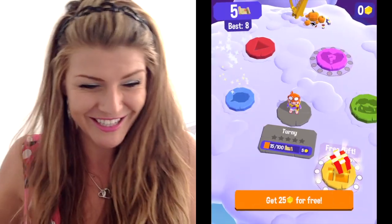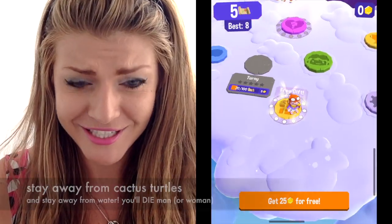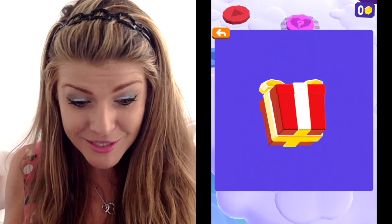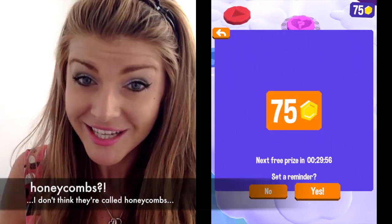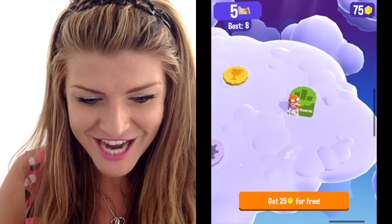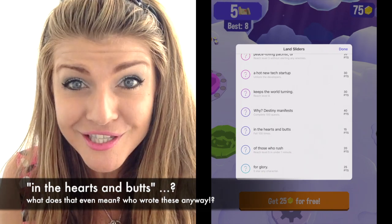I can't swim apparently. So stay away from cactus turtles and stay away from little things of water. Oh, a free gift! Let's do red. Let's open it up and see what's inside — 75 honeycombs. Sweet. Remind me when my next honeycomb is ready to collect. Achievements in the hearts and butts.